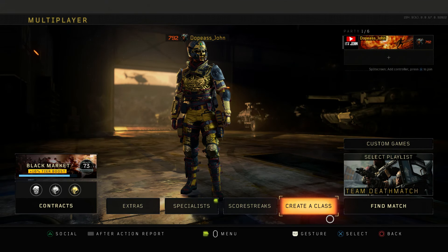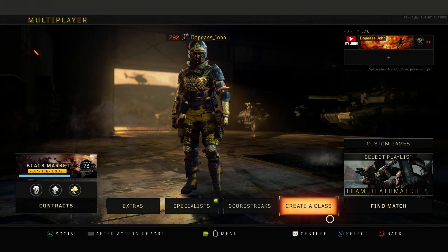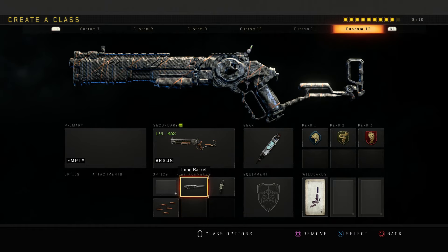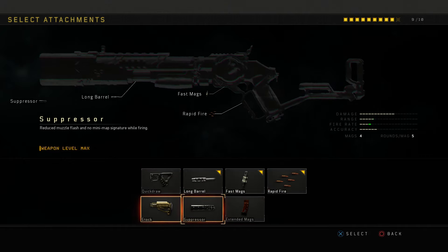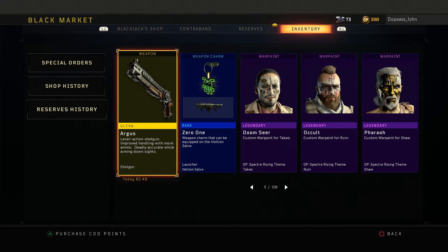Anyways guys, now that we used the Argus and did hella good with it in both matches, I'm gonna go ahead and end this video. Thank you guys so much for watching - make sure to drop a like if you guys enjoyed, subscribe if you're new, and turn on post notifications so you're alerted every single time I upload. Here's the class setup I used for today's video: the Argus with long barrel, fast mags, and rapid fire. These are honestly the best attachments to me. If you don't want fast mags, you could put extended mags, but that only gives you two more shots per round so it's not really worth it. In order to obtain the Argus here on Black Ops 4, you must get it from reserve cases - good luck to everybody because I really want you guys to get the Argus, it's a lot of fun.